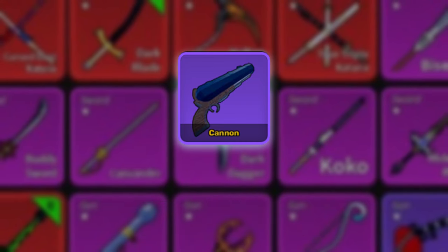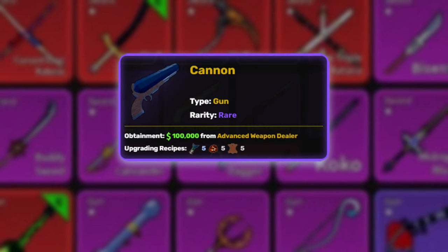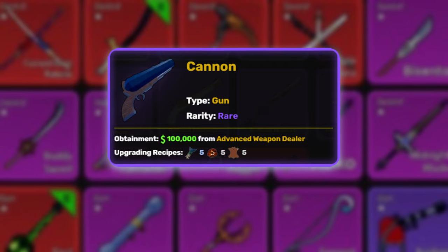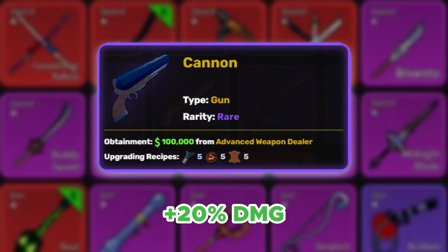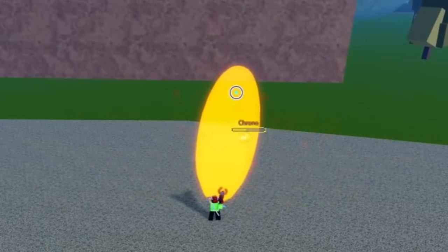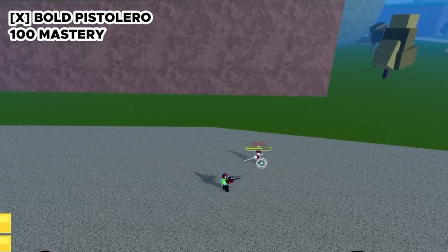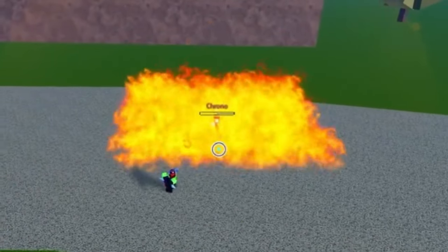Next is the Cannon, the first rare gun on this list, costing 100,000 belly. Grade 2 requires 5 fishtails, 5 magma ore, and 5 leather straps, and increases damage by 20% — 5% less than the previous guns. The first ability, Alpha Wave, shoots a huge beam of orange energy that can hit multiple people at once. The X ability shoots 3 small orange pellets that burst into flames, dealing fire damage.